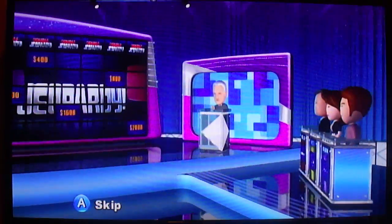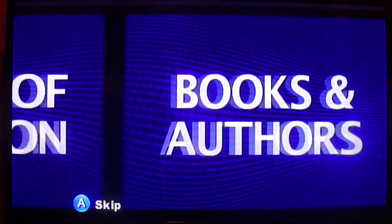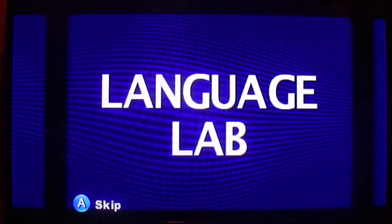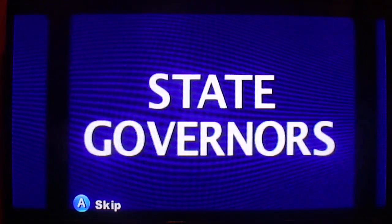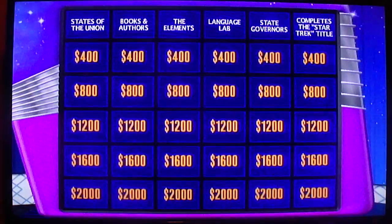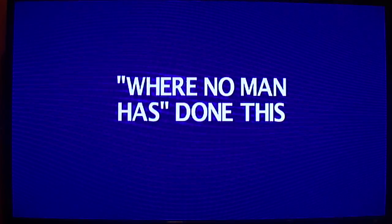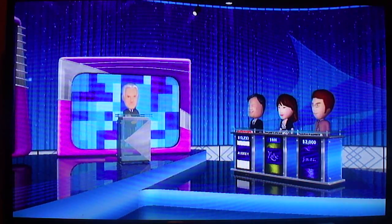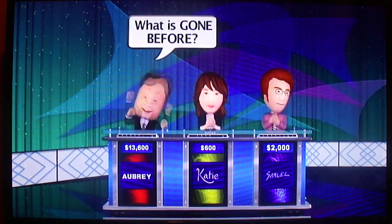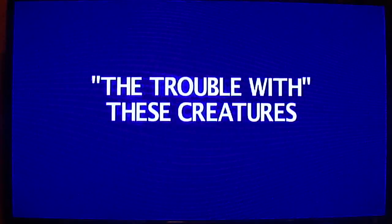We start the Double Jeopardy categories with: States of the Union, Books and Authors, The Elements, Language Lab, State Governors, and Complete the Star Trek Title. Okay, Player 2, you go first. Complete the Star Trek Title, $400. Where no man has done this. What has gone before. Yes, Player 1. That is correct. Star Trek for $800, please. The trouble with these creatures. What are Vulcans?